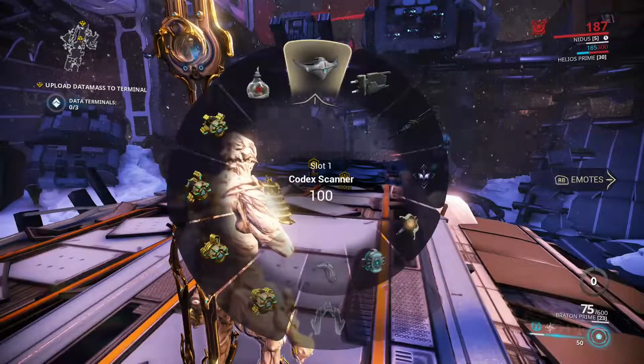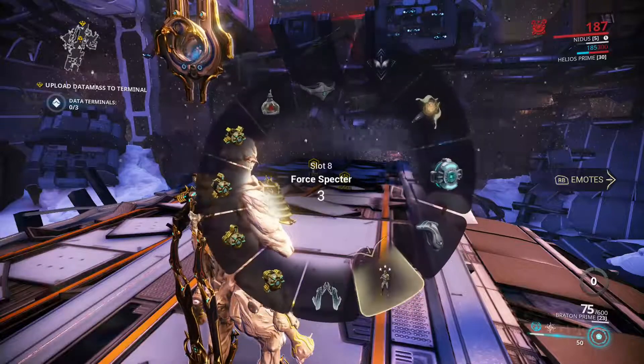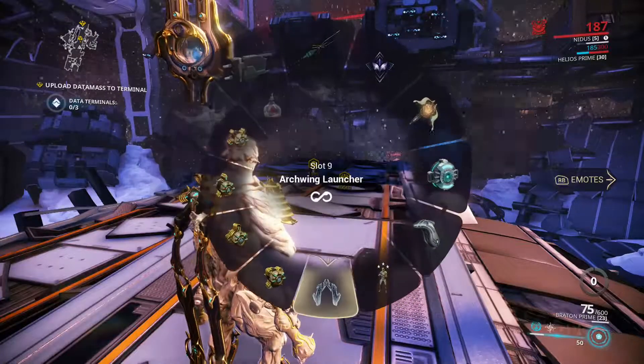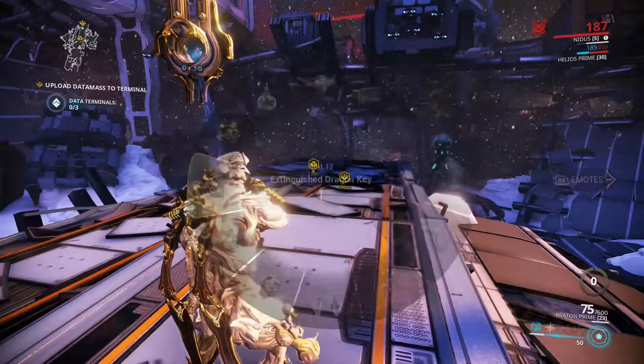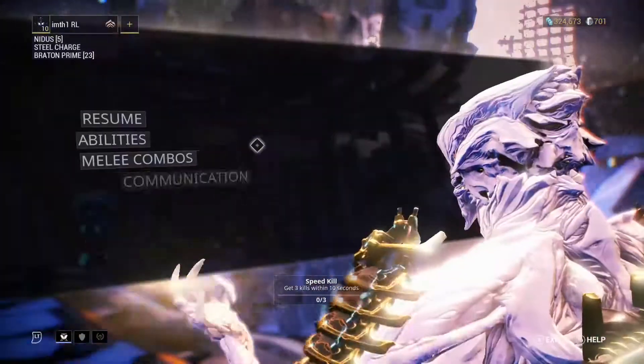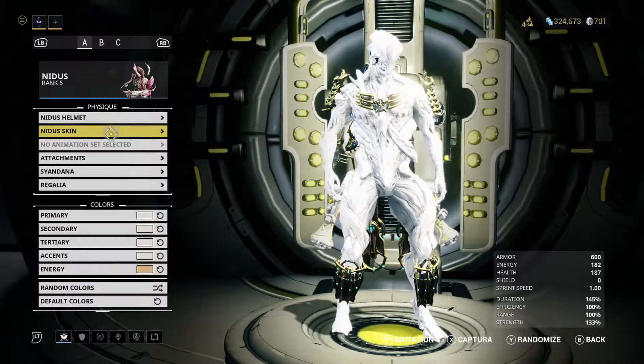So I figured out the problem is having all these keys in my gear wheel. I actually tried removing armor attachments — I thought for some crazy reason that might be the problem — but then I figured out it's having too many keys. If you didn't know, now you know: you can become over-encumbered in this game.